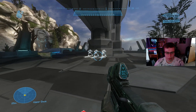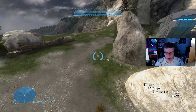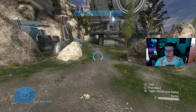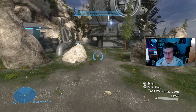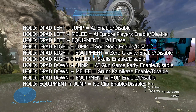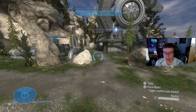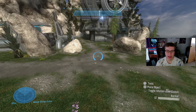Here we are on Installation 04 AI Battleground — something absolutely incredible. One thing I do recommend is having a controller for this mod, as a lot of the button combinations require one. You can also emulate a controller with a keyboard, though I haven't done that myself. On screen are the button combinations you'll need; they're also on the mod's Workshop page. I have it pulled up on my other monitor. Without further ado, let's head into the forge menu.